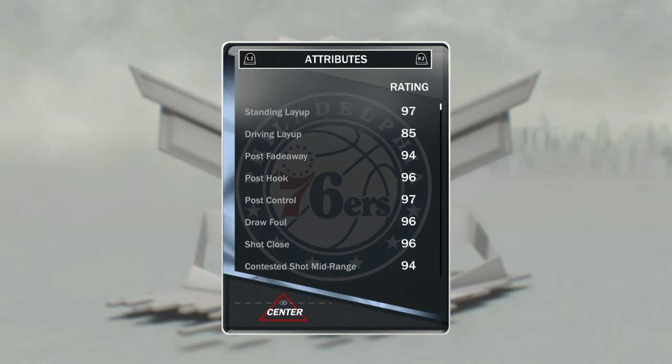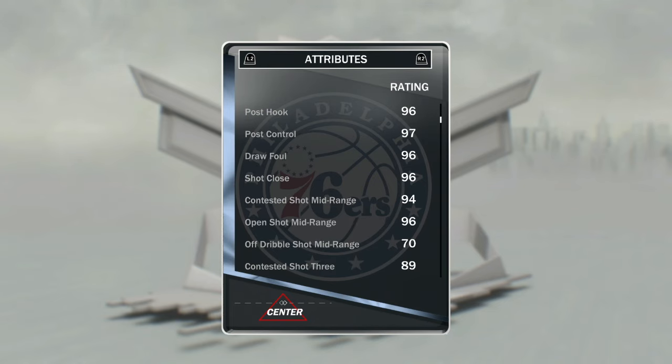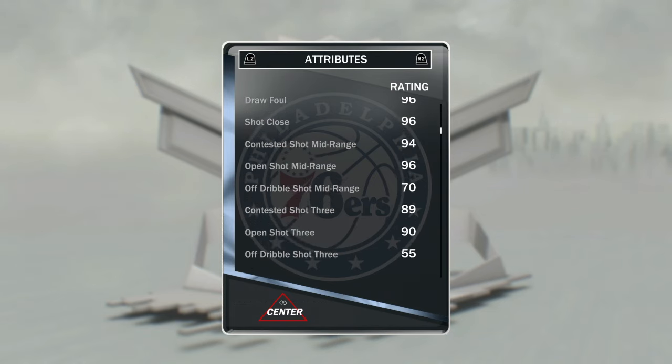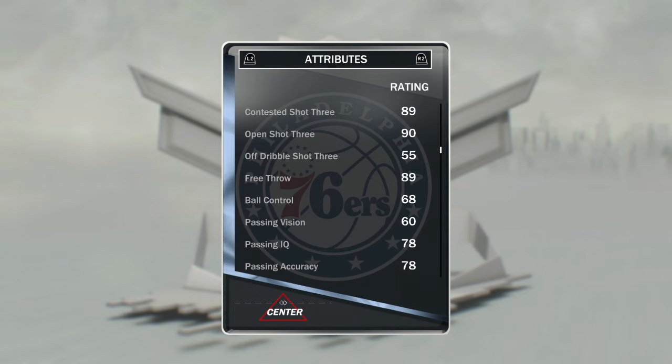He's got post hook of 96, post control is a 97, standing layups a 97, draw foul is a 96, shot close is a 96, open shot mid-range is a 96, open shot three is a 90 — that is so freaking OP for a seven-foot center — and free throws an 89, ball control is a 68.